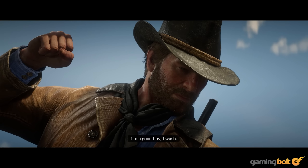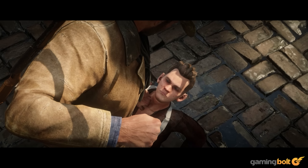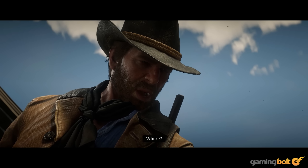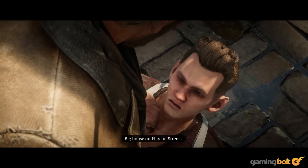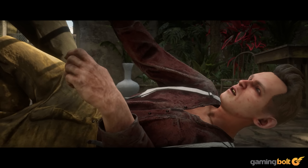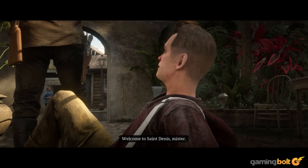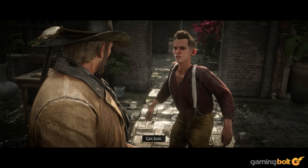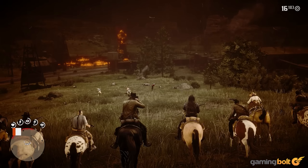In the resulting hidden cutscene, the kid protests he's a good boy, and Arthur demands his things back. The boy reveals that Bronte lives in the big house on Flavian Street, opposite the park, before sardonically welcoming Arthur to Saint Denis.